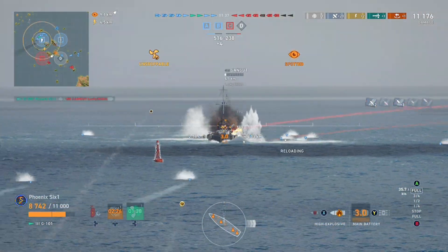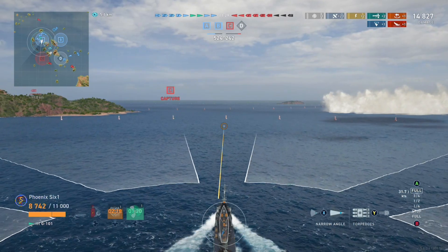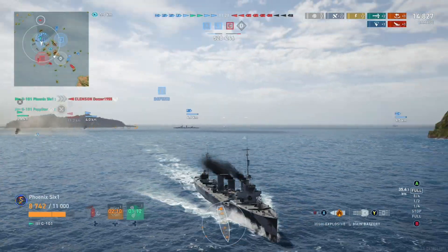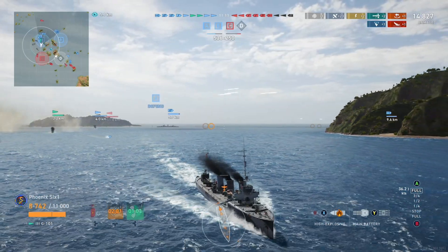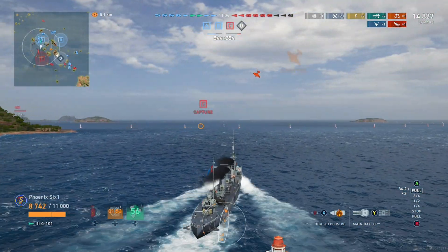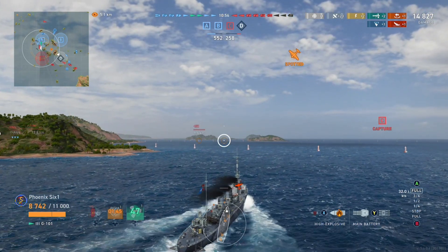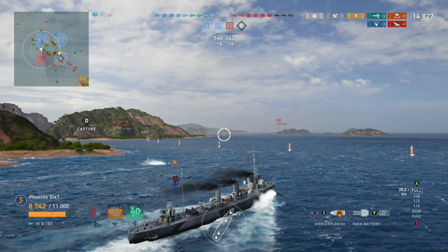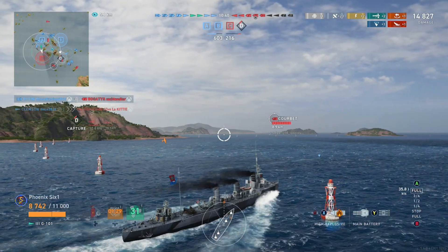In certain circumstances - like a higher tier game or if I didn't expect anyone to back up the carrier - I might go after that Clemson. But now there are so many people with more firepower behind me, so it's up to them. We'll press forward and try to steal their zone, and we'll probably have to deal with their aircraft carrier spotting us. A lot of people like to use the carrier to keep destroyers spotted, but on lower tiers the carriers just go where they feel they can do damage or find easier targets - which is exactly what happened here.